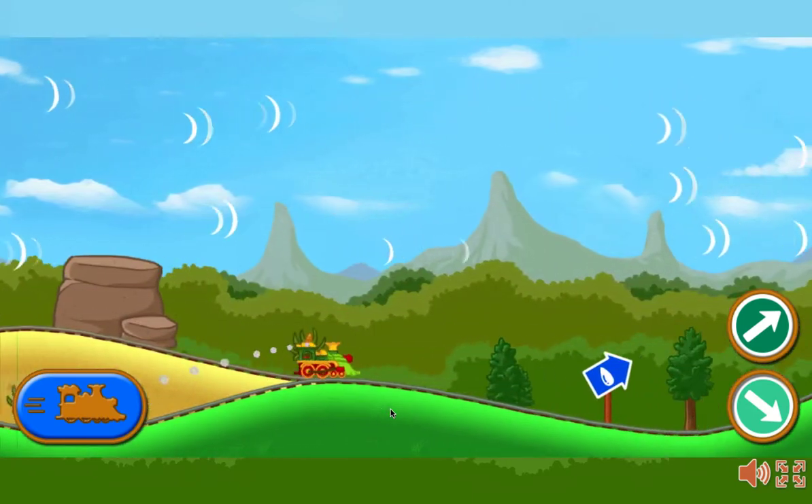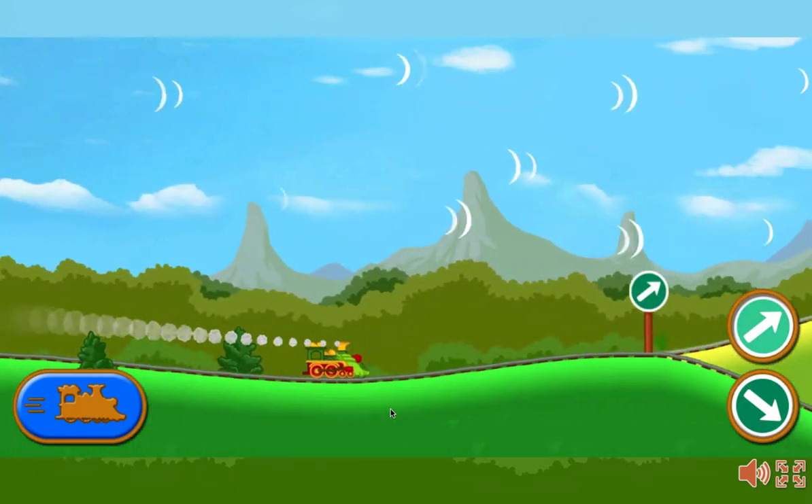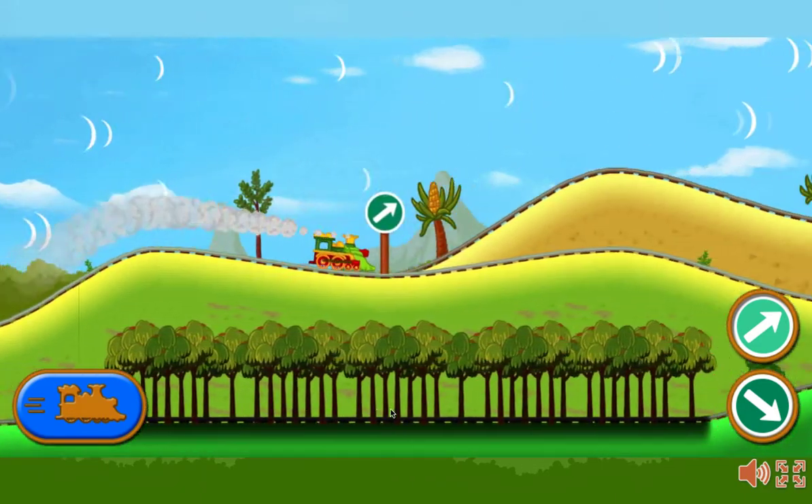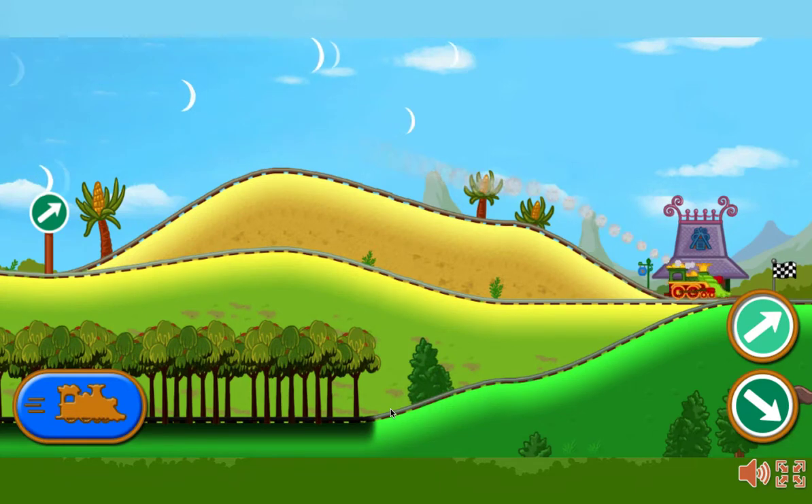There's a water tower ahead. Choose the upper path to boost your steam. That's it! That's the fastest practice run so far. Choose practice to try again, or select race if you're ready.